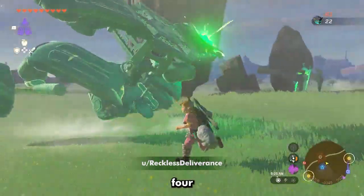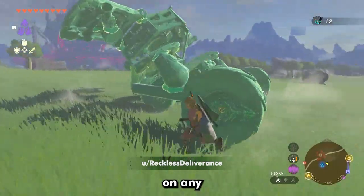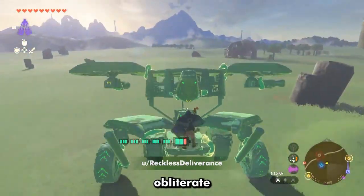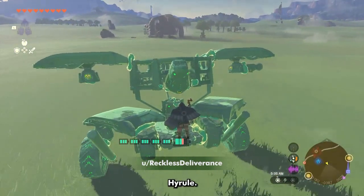Who says you need four wheels to cause massive destruction? This vehicle only needs two in order to wreak havoc on any enemies you find. From the safety of the driver's seat, Link can obliterate anyone trying to stop him in his holy quest to destroy literally every monster in Hyrule.